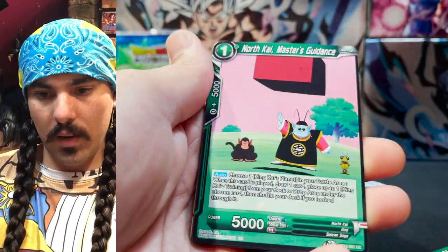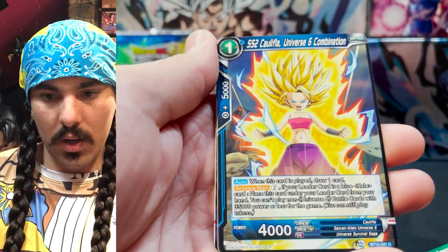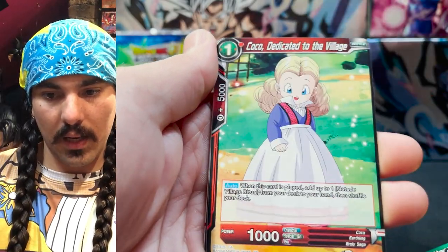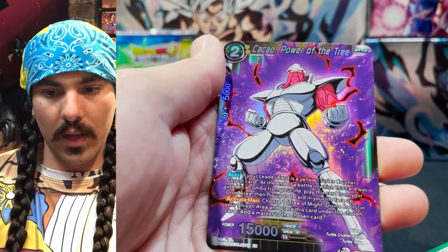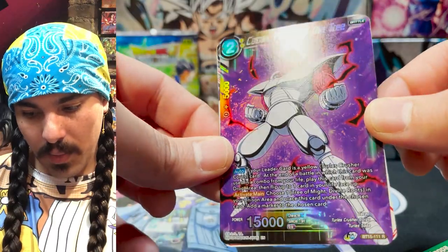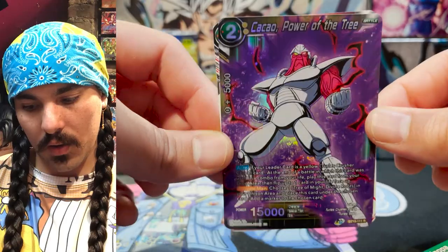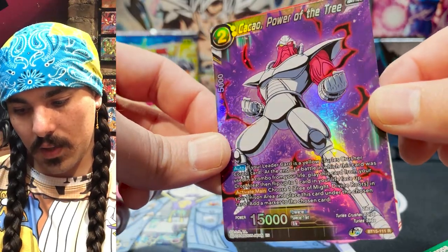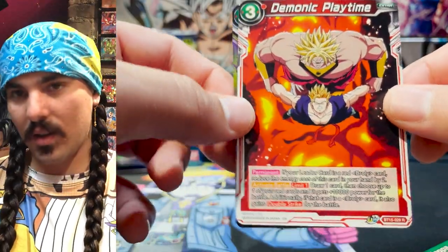Tien, Broly, North Kai, Goten, Dabra, Caulifla, Raisin and Laksai, Frost and Kakao — Power of the Tree. This parallel foil actually looks really good — look at this Power Ranger-looking shiny armored prince of the Armageddon. Look at that shininess! And Demonic Playtime — very excited to play this card.